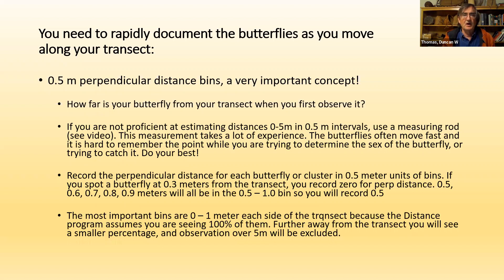Beyond two meters, your ability to see all the butterflies decreases. The further away you are, the lower the percentage of butterflies that will be recorded. If you graphed your data, you'd see clearly that perception — your ability to see butterflies — tails off with distance. The program fits your own detection decay curve and calculates how many butterflies were actually present. For example, if at three meters you were only spotting 50% of them, the program accounts for that.